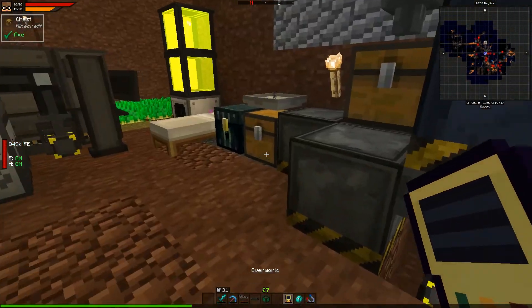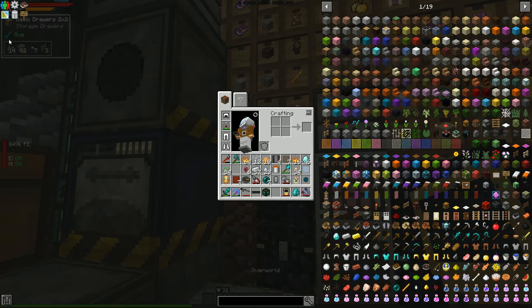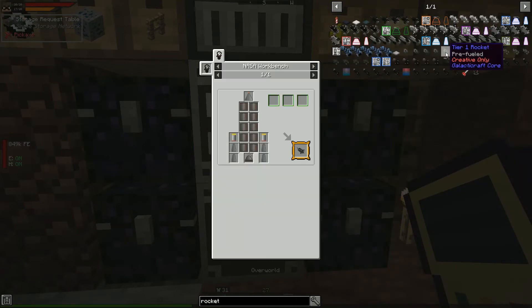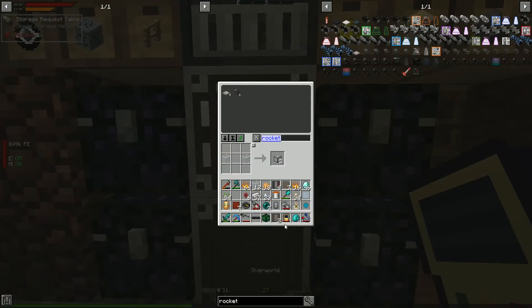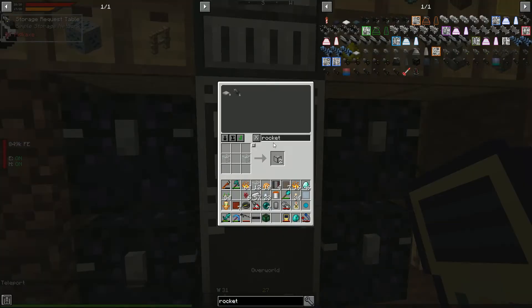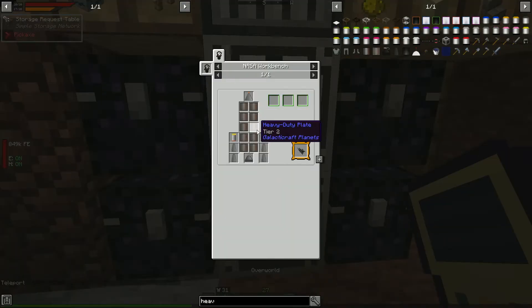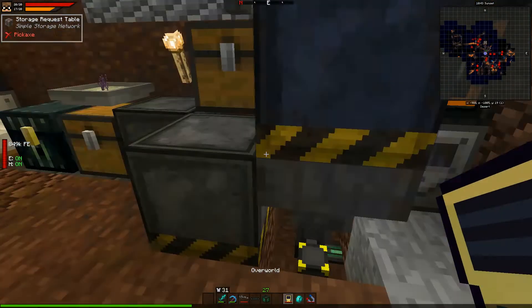This means when we go to Mars we don't need a space warper core at all — awesome! Let's end by going to Mars. The tier 2 rocket requires heavy duty plates and tier 1 boosters. We've made some heavy duty plates but need six more. Let's compress four more — though bronze, compressed steel, and compressed aluminum are also needed.